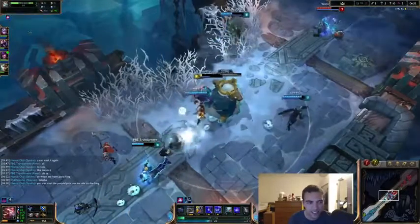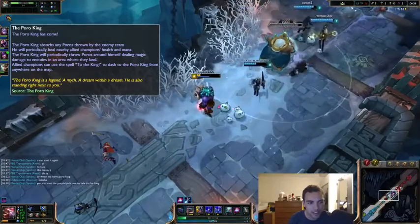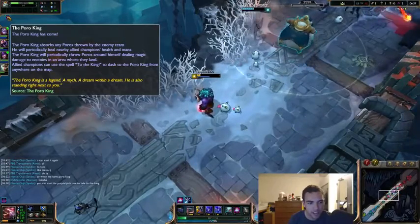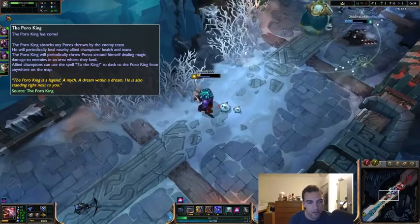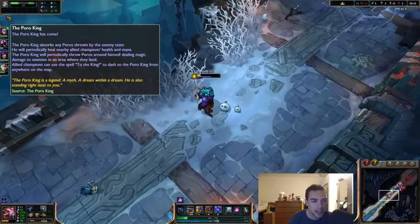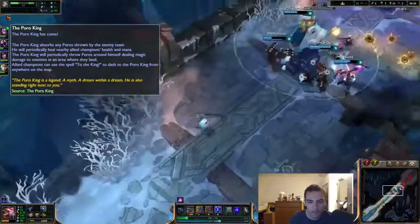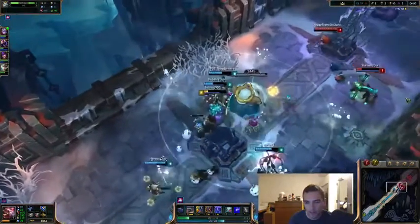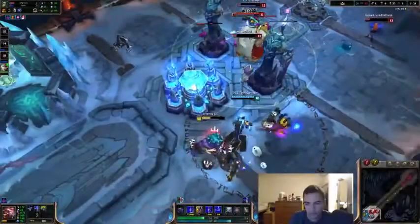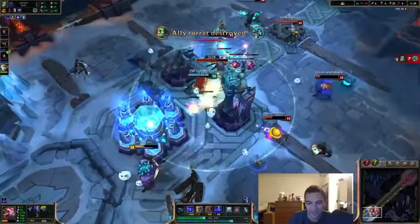Alright, what does this kid do? Poro King absorbs any Poros thrown by the enemy team. He will periodically heal nearby ally champions' health and mana. Poro King will periodically throw Poros around himself, dealing magic damage to enemies in an area where they land. Ally champions can use the spell to the king to dash to the Poro King from anywhere on the map. They keep jumping back to the king. It's OP.